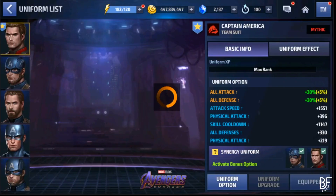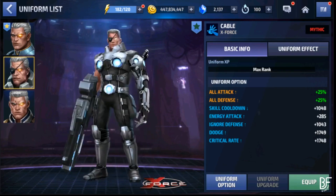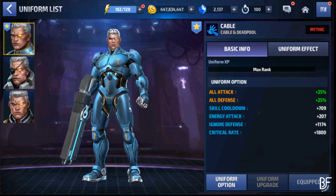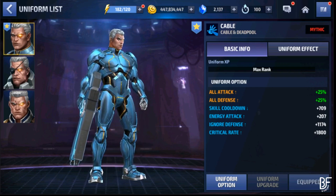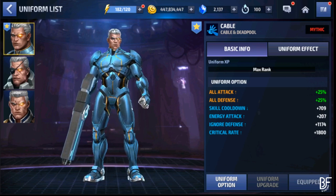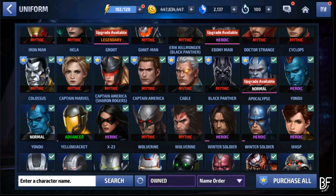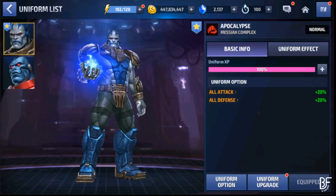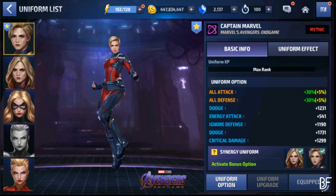For Cable, even if you already have his X-Force uniform at mythic, this new uniform is still a must-buy — it takes him to an absolutely next level, turning him into a complete monster. Apocalypse was unplayable before his uniform, but after the uniform he is good. While more testing is needed, this is going to be a great uniform for him.